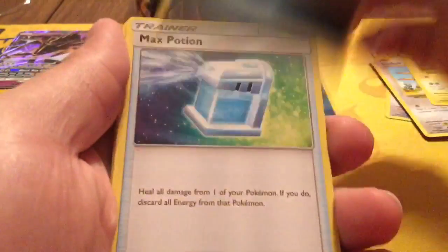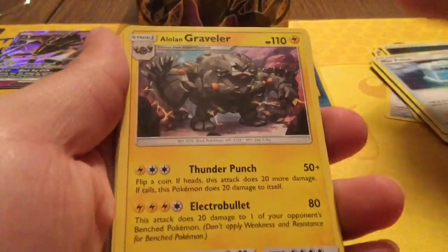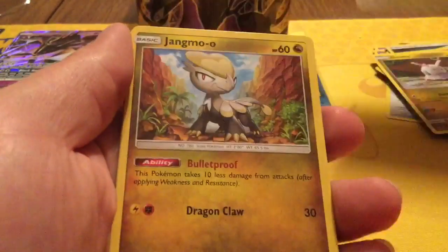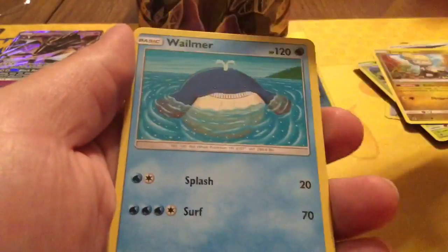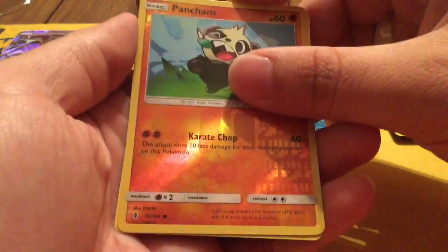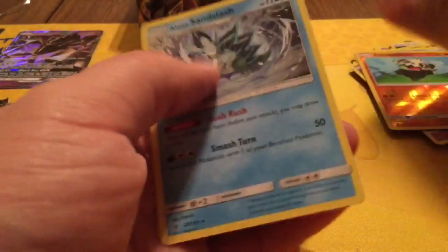Okay, so we start off with Darkness Energy, Max Potion, Alolan Graveler, Sudowoodo, Gumshoos, Wimpod, Jangmo-o, Trubbish, Wailmer, Phantump Reverse — and that's just a common — and then Alolan Steel Slash.